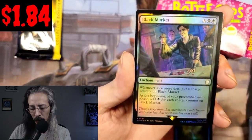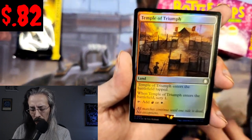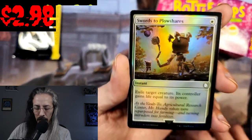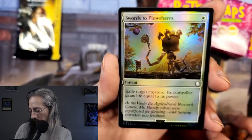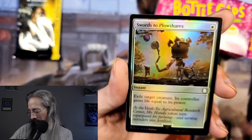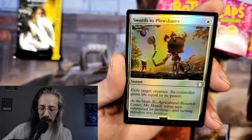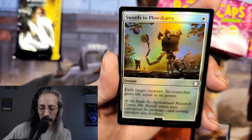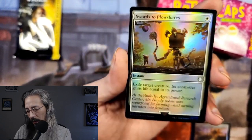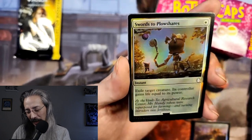Another foil Black Market. A little triumph with scry one. Swords to Plowshares — gotta go defend, gotta go help defend the robots. This was definitely a fun questline: exile target creature, its controller gains life equal to its power. There's a bunch of robots just automating a farm and you help them out — it's quite funny, all the robots have great personalities.